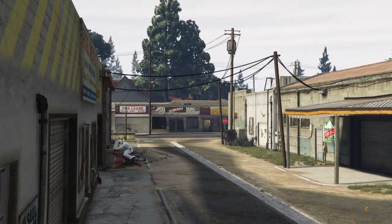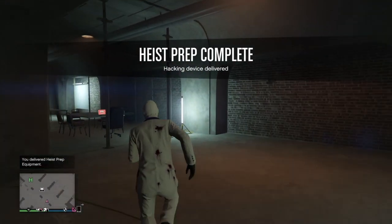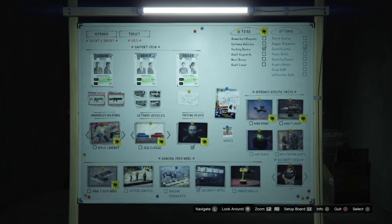Once you guys get the hacking device, all you have to do is deliver it back to your arcade. We just got the hacking device. Now what should we do next? Getaway vehicles.